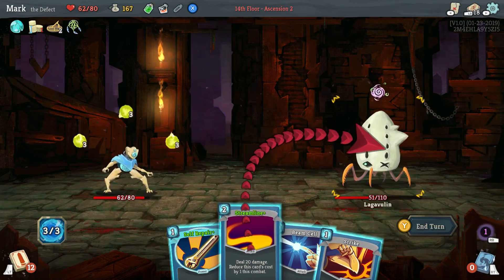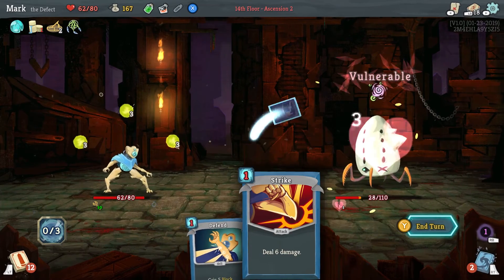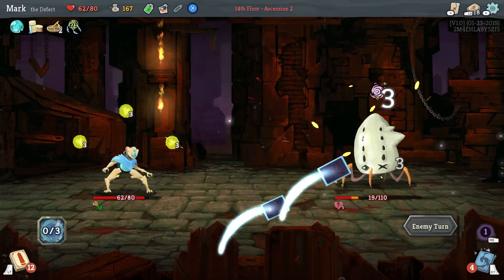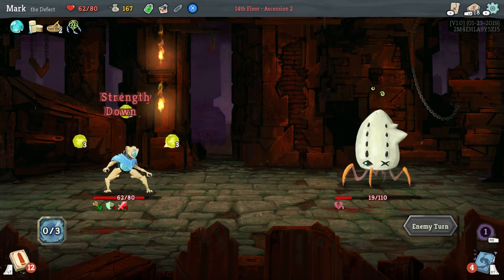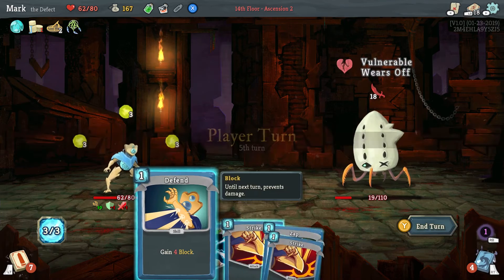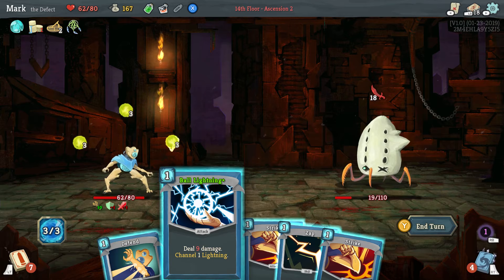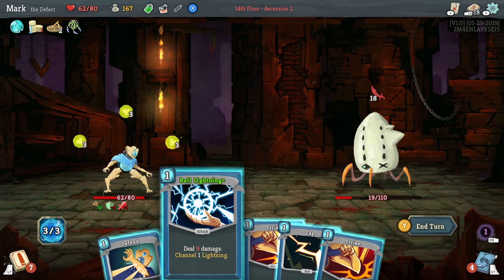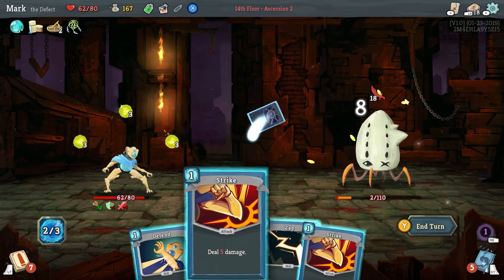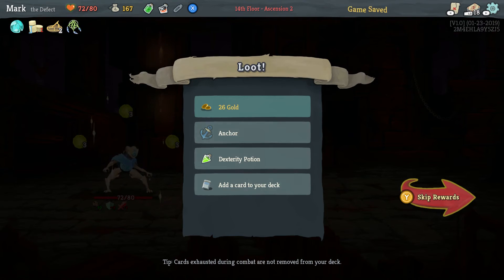We do have our poison potion but I'm not going to use that just yet. I'm going to self-repair. Should have done the vulnerability before the streamline — that would have been smart. We're going to channel a lightning, which is going to evoke an orb automatically, so this is going to do actually a fair amount of damage. We can kill him! And we regained our 10 points, so we get some gold and a free block at the start of combat.